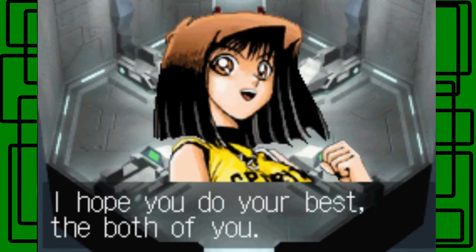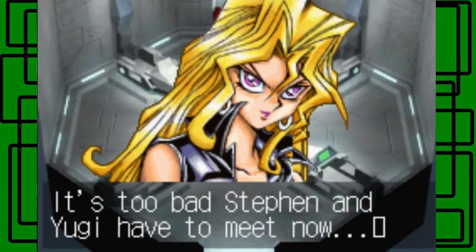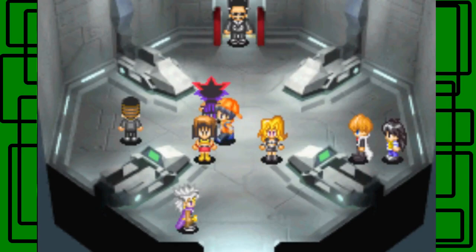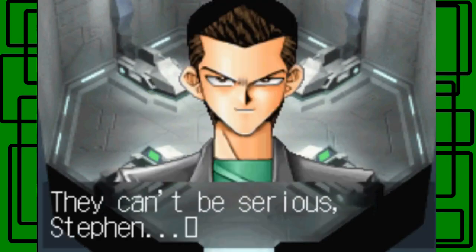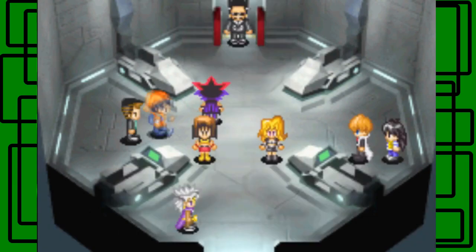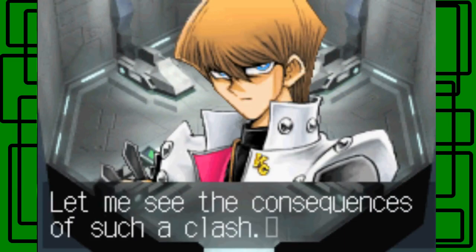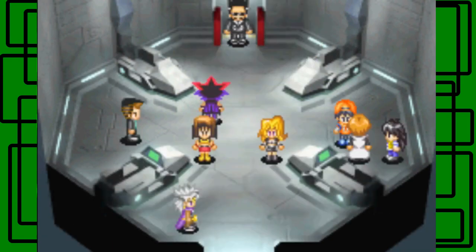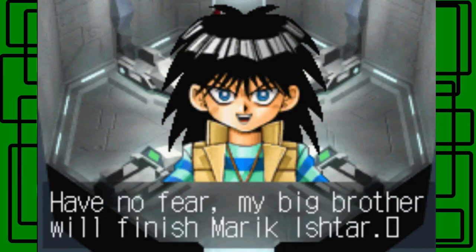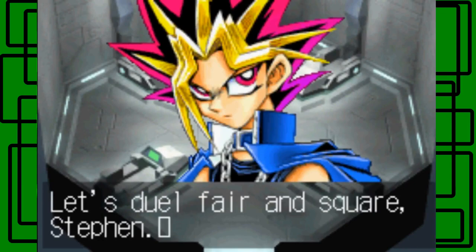Taya says: 'I hope you both do your best.' Maya says: 'It's too bad Steven and Yugi have to meet now, but at least one of you will win for sure. I'm sure Joey will be happy.' Christian says: 'They can't be serious - the American star creep is still around, but now you have to duel your friend.' Seto Kaiba says: 'Interesting - a duel between god cards, let me see the consequences of such a clash.' Mokuba says his brother can't be beat. Yugi says: 'Let's duel fair and square, Steven.'